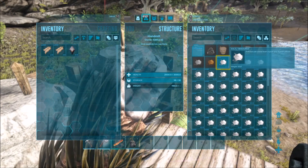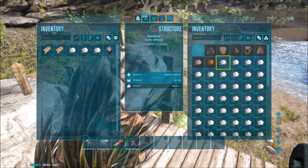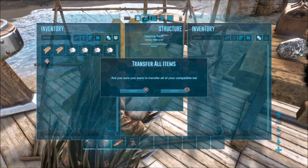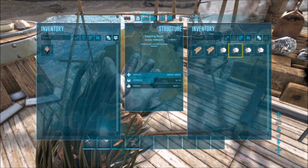So I'm just going to take 400 salt to match the 400 hide. All you do is stick it in the tanning rack, and that's all you do. Over time it makes the leather.